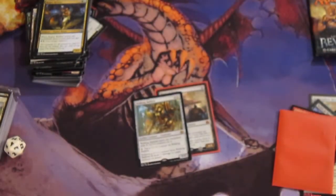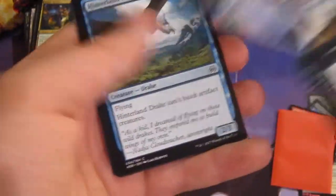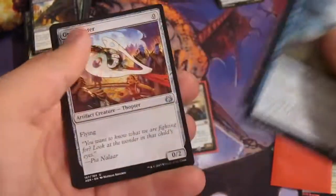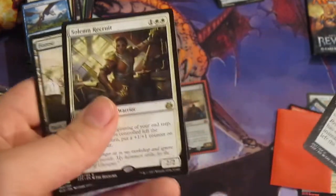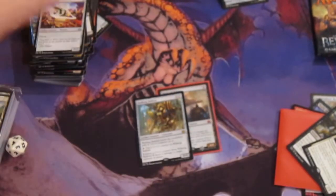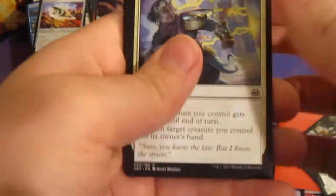Let's see if I can redo this pack. Ornithopter — that's always a good sign. Gifted Aetherborn. Another Fatal Push — dude, this box is crazy. Solemn Recruit. Fatal Push is way better. I am just baffled. If this pack had a Masterpiece — oh my goodness. Last pack, guys.